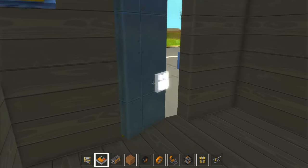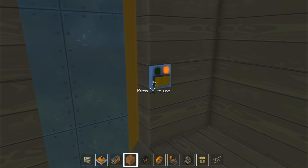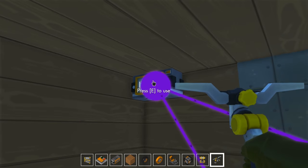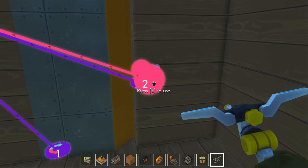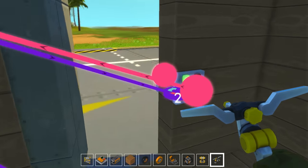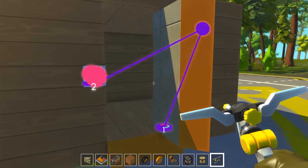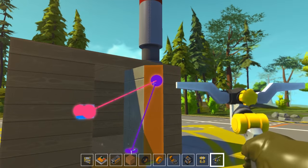Here's what happens if I try closing the door — I'm actually trapped. What I could do is add another switch and connect it. I mean, this is pretty much what I have to do to leave my own home right now. There we go. Not great. So, there are limitations.